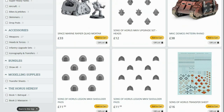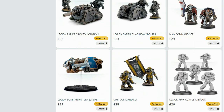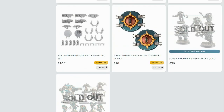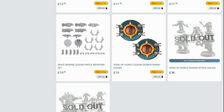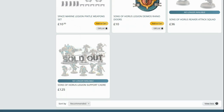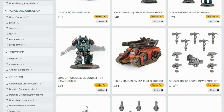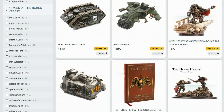They've still got the Justaerin, they've still got their helmets. Down at the bottom — Sons of Horus Reavers are no longer available, which means the legion support cadre is also no longer available. A lot of the stuff I suggest people go out and buy when building their legions is no longer available.